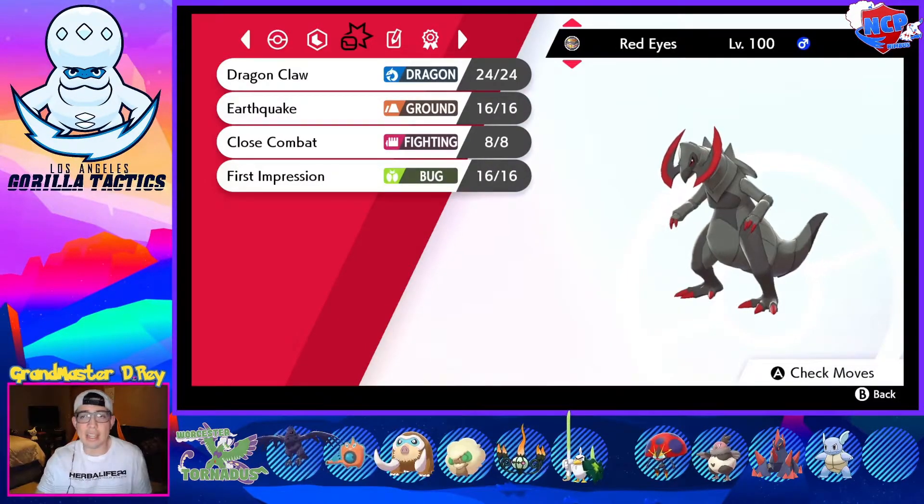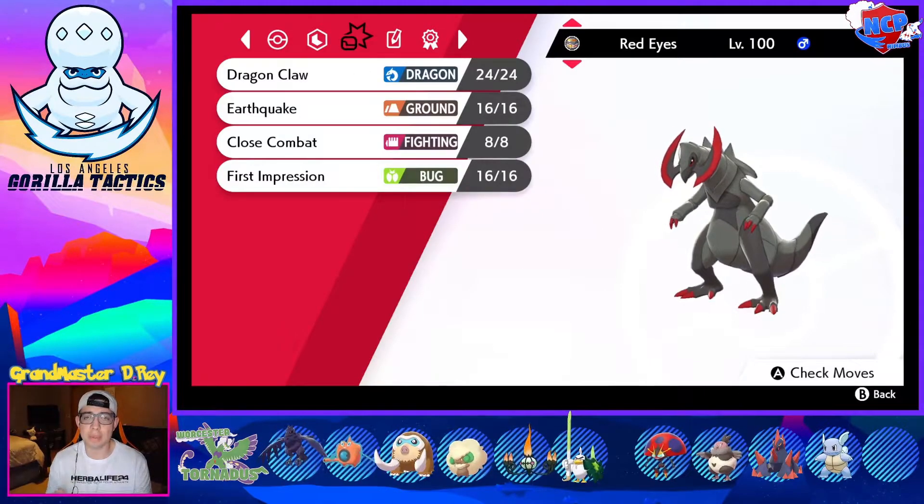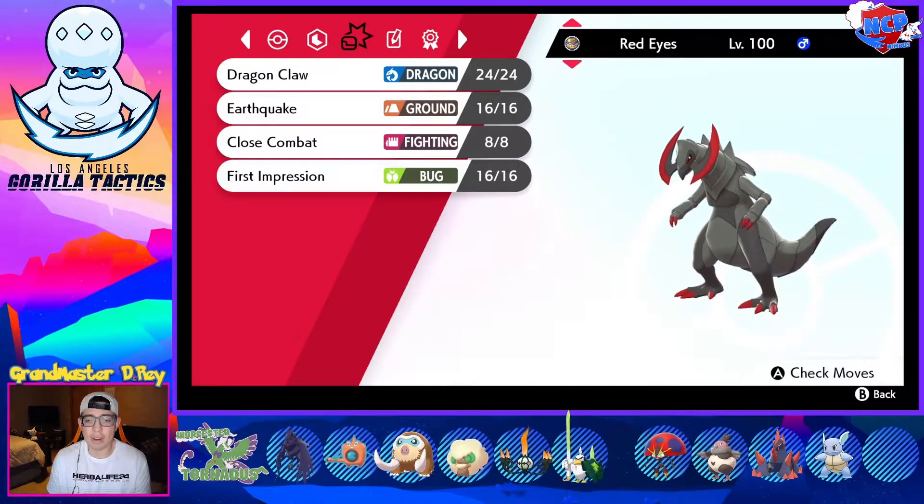Next mod is Red Eyes — making his debut is our Haxorus. Haxorus is running Dragon Claw, Earthquake, Close Combat, First Impression, with the Mold Breaker ability and Life Orb. Mold Breaker lets us hit Earthquakes on Rotom if we get the opportunity. First Impression one-shots the Whimsicott if it has no bulk investment — that could be pretty clutch. Close Combat is there for Mamoswine, and depending on the situation, I can also get Corviknight if it Roosts in front of me. Dragon Claw is there for STAB and hits everything on his team except Whimsicott. Shoutout to Joey — Red Eyes, Black Dragon.